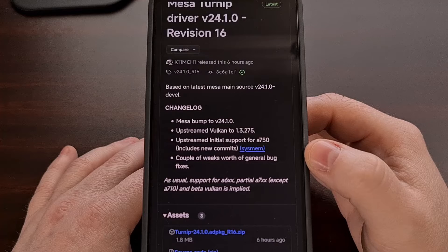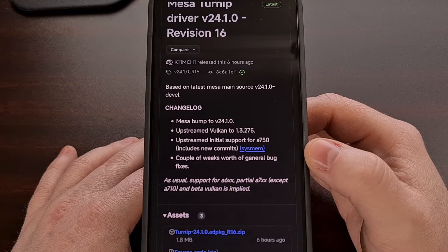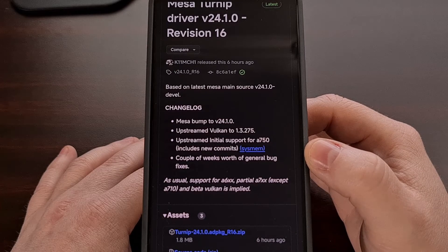The last note in this release talks about how this update now supports the Adreno 600 series GPU, and it includes partial support for the Adreno 700 series GPUs, except for the Adreno 710.